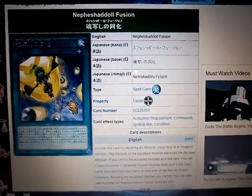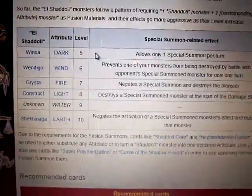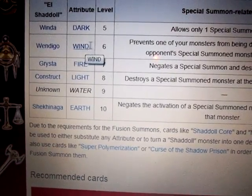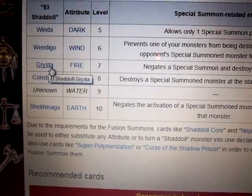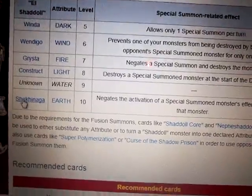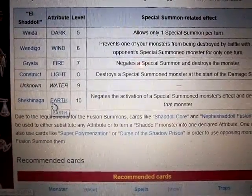So let me make one quick prediction. Notice that each of these Shadals has a pattern: Winda is a Dark attribute at Level 5, Windigo is a Wind attribute at Level 6, Grista is Level 7, Construct is a Light attribute at Level 8, and Shinakinaga is an Earth attribute at Level 10.